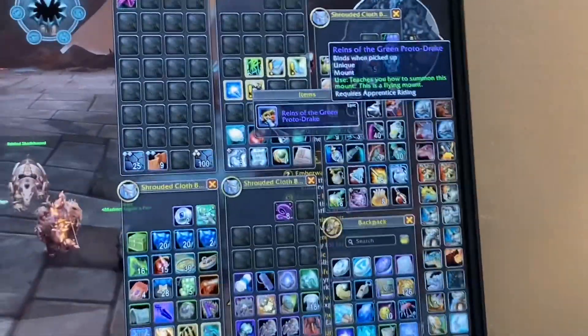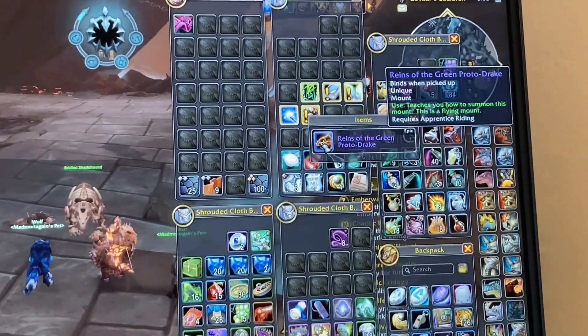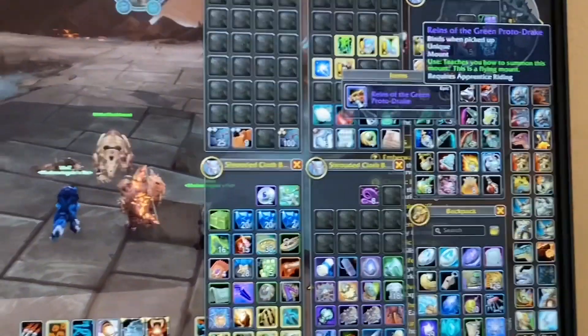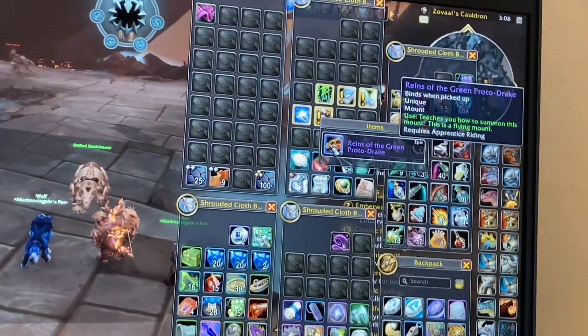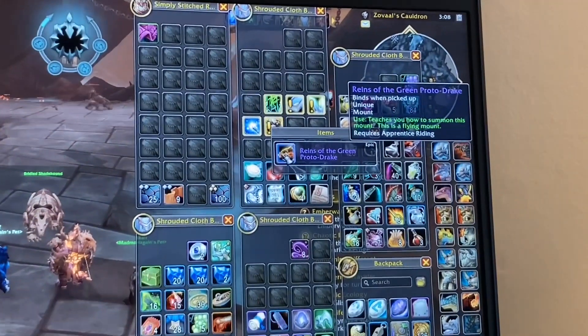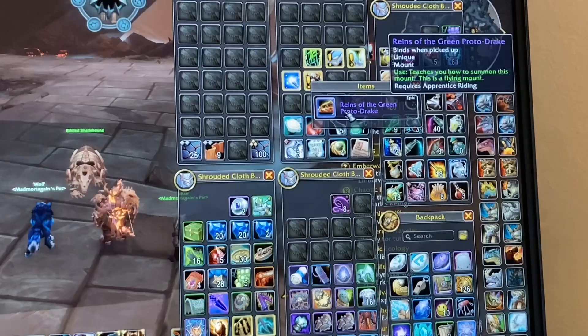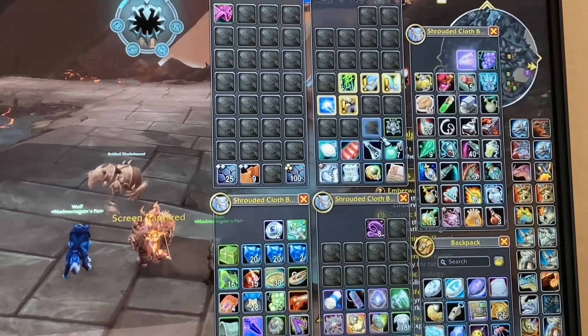I kid you not, this is literally like 10 minutes after I just got the Thundering Onyx Cloud Serpent. I just opened my egg — I've opened so many freaking eggs — and I got the Green Proto Drake. No freaking way.